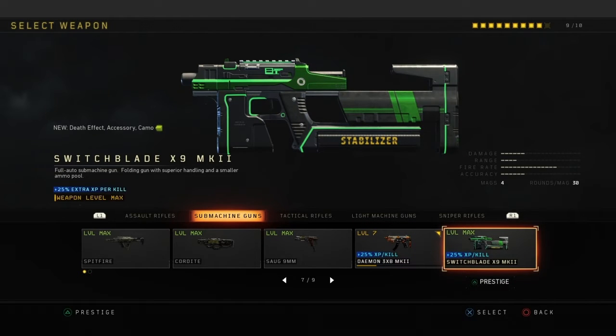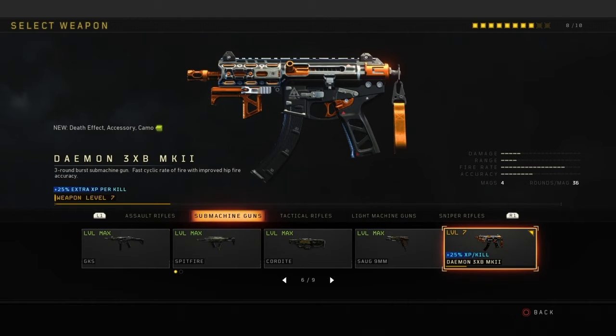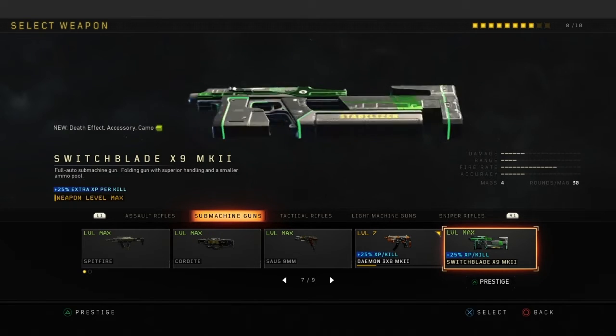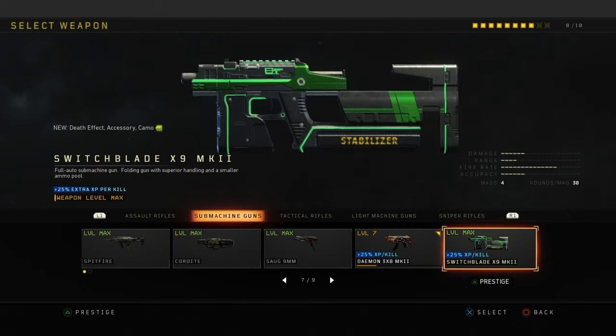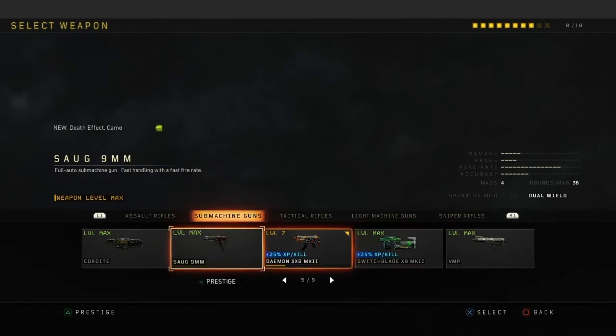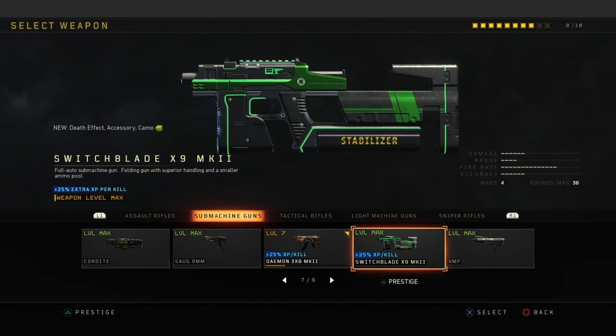My favorite gun of all time — that's when my YouTube started, right here — the Daemon Mark 2. Switchblade — I just got this. It's a good gun, basically just another version of the Sogs but with similar stats. It says it has higher damage but I feel like it can be a little bit weak.